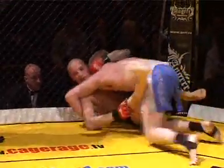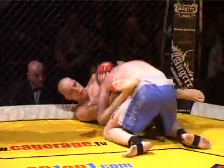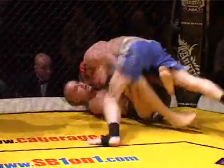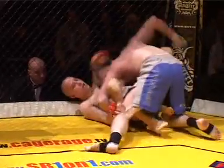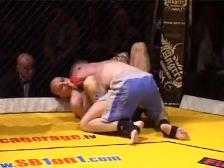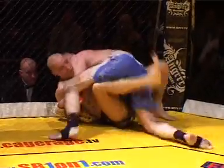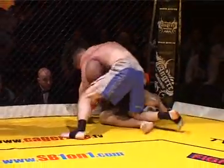Hayden looking to get out of the side, looking to make distance. You can see he's put his left leg back in and Matt's trying to pass the guard. Hayden moves into butterfly guard. The butterfly guard with your feet inside is very effective for throwing sweeps — you can turn your opponent using your legs very effectively.